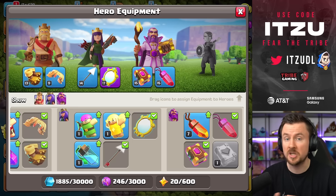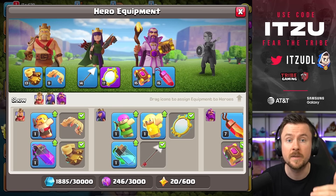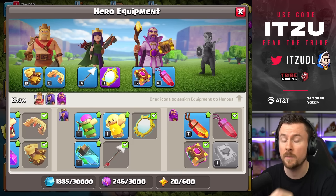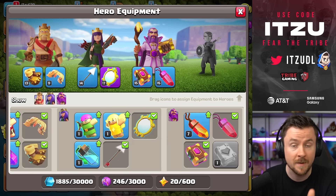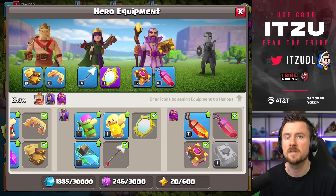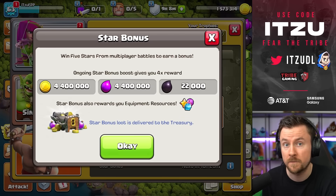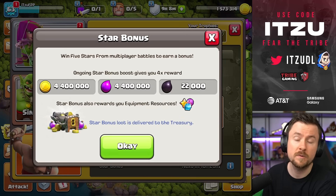At Town Hall 13 we'll slow down a bit and take time to upgrade heroes. But equipment is so important because if you're using damage equipments, hero level is nice to have — there are hero potions for that — but there is no potion for equipments. That's why it's so important to prioritize equipments.